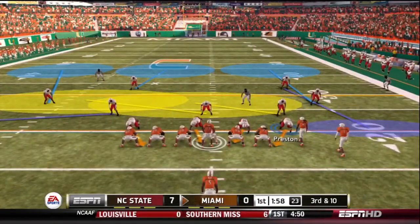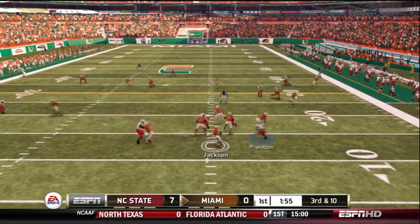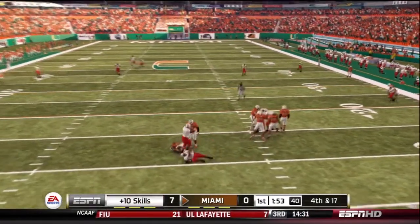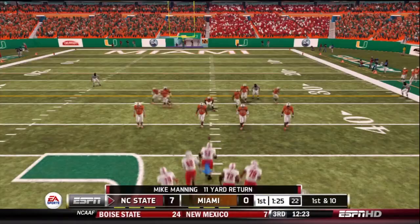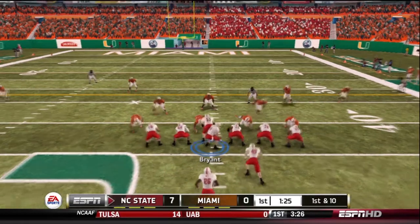Miami Hurricanes have the ball — Jackson back to pass, he looks and he's sacked by Preston. What a sack. Third down after two bad plays, so they had to punt it away.